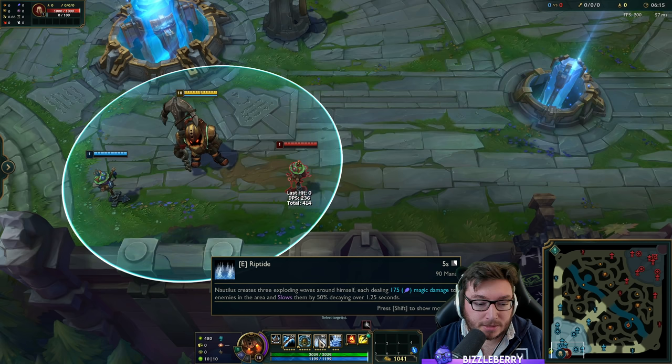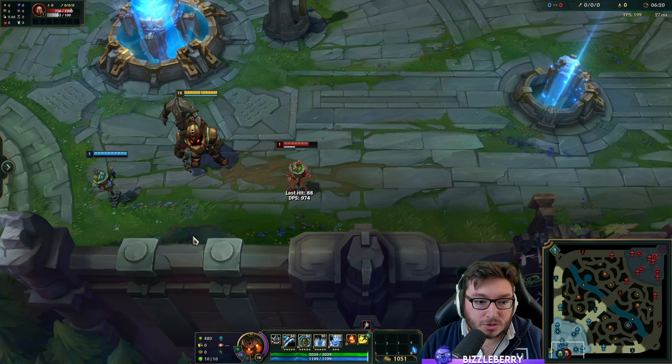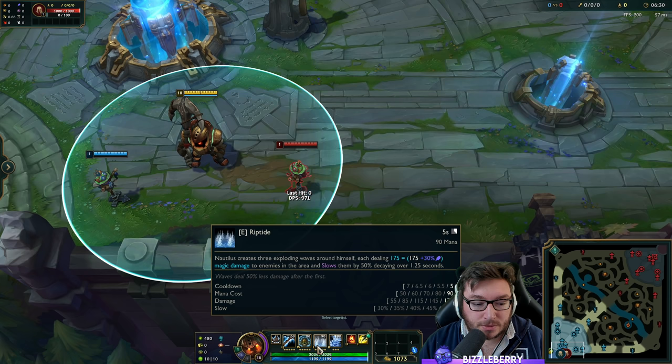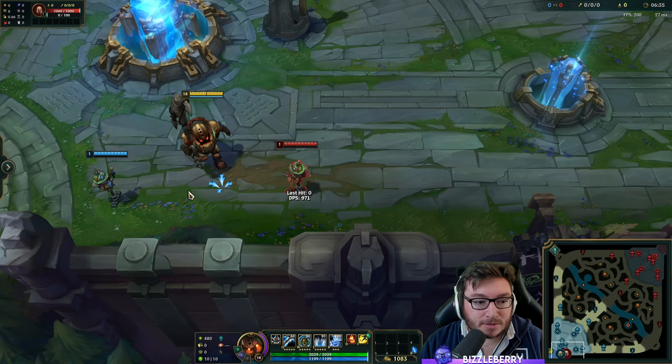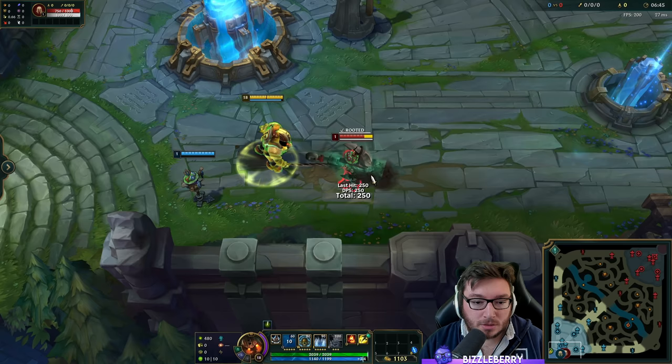Nautilus' E is his Riptide — he explodes outside of him with three charges: one inner, one medium, and one outer. If any enemies get hit by this they get slowed for a very short period of time. The slow increases per point you put into it. It's just an extra tool to keep the target in after you've done your main engage, helping stop them from getting away.